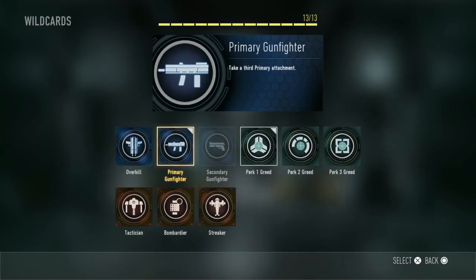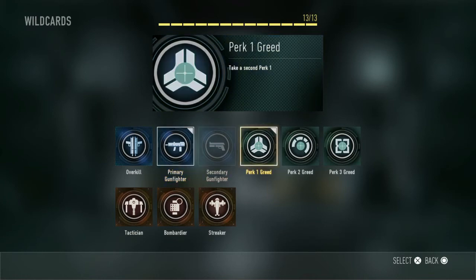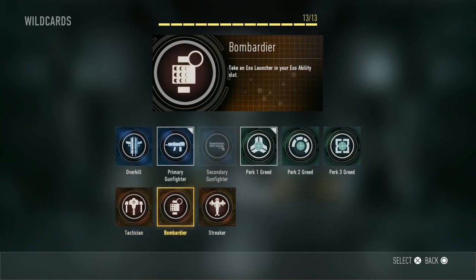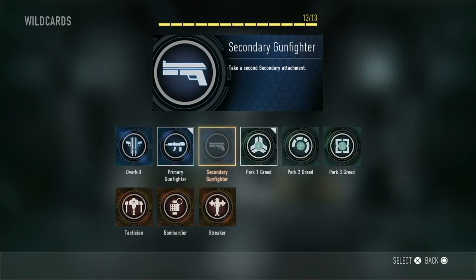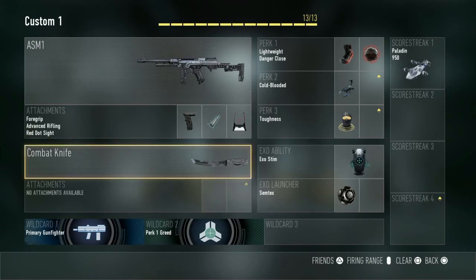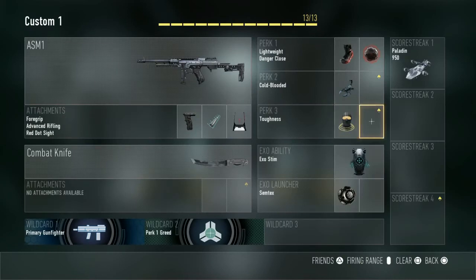For Wild Cards you can choose 1, 2 or 3. We have Overkill, Primary Gunfighter, Secondary Gunfighter, Perk 1, 2 and 3 Greed, Tactician, Bomb, Hardline and Streaker. I wouldn't really recommend most of these — you could use Primary Gunfighter but it's not highly recommended. What I would mainly focus on is Perk 3 Greed or another Perk Greed, since with perks you often want more than one. Perk 3 Greed lets you get a combination of Toughness, Blast Suppressor or Scavenger.